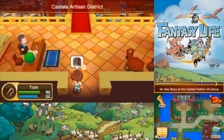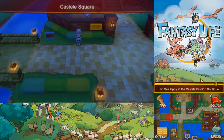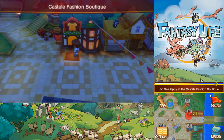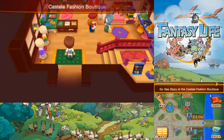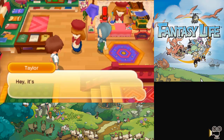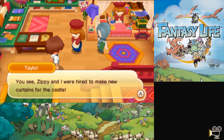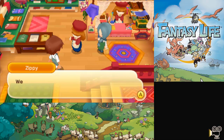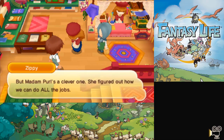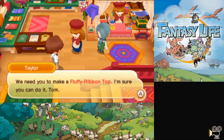Have we been to the fashion boutique? I think we have been there, but we haven't really done any shopping. Here we go, they're right here. For some reason it kept auto-locking to Taylor there. I thought we had to make a shirt. Anyways, hi Zippy. Why are there two of you? Well, time to make some curtains I guess. That's not a curtain, but okay — we'll make ourselves a fluffy ribbon top.